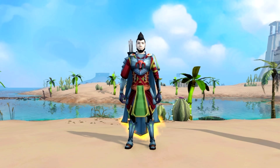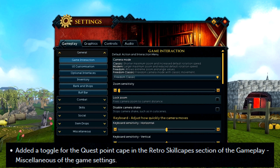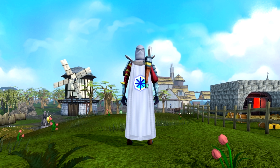Hey everyone, I'm Mod Lee, and I'm here to tell you about some of this week's patch notes. To get things started, we've added a toggle for the Quest Point Cape and the Retro Skill Cape section in the Miscellaneous Gameplay Settings. Now you can successfully wear the old Quest Cape model if you wish to do so.